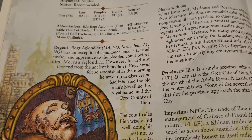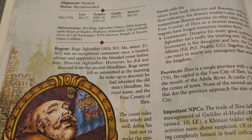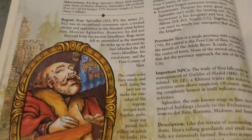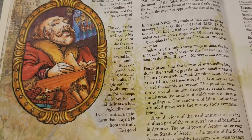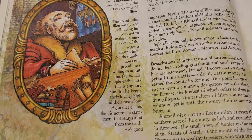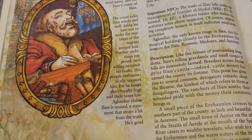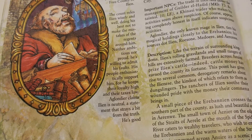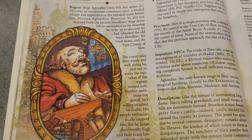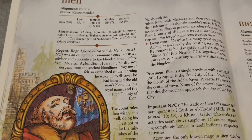The regent is Roger Aglandiere - only a level 3 wizard with a minor bloodline, and he is himself neutral good. A little bit of his background: he was an exceptional commoner, once a trusted advisor and apprentice to the blooded count before him, Morin Aglandiere. He never descended from the ancient bloodlines, and he was astonished the morning he woke up to discover he had inherited the old man's bloodline, his royal name, and the free county of Ilion. He rules wisely, keeps loyalty high and taxes low, and claims Ilion is neutral.